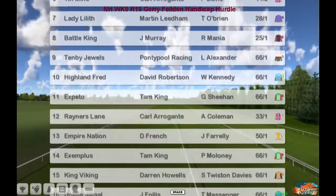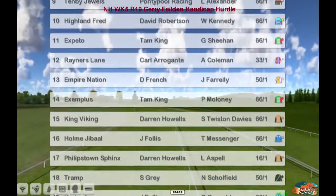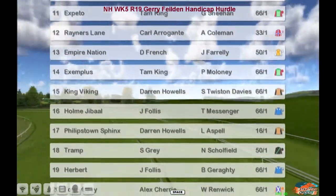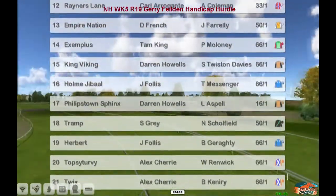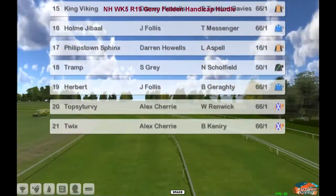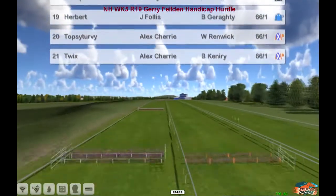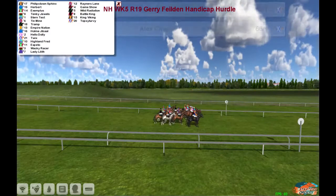Expeto for Tam King. Rainer's Lane for Carl Arraganti. Empire Nation for Daniel French. Exemplus for Tam King. King Viking for Darren Howes. Holm Gibal for James Follis. Philips Town Sphinx for Darren Howes. Tramp for Stu Gray. Herbert for James Follis. Topsy Turvy and Twix for Alex Cherry. 21 of them to go over this two-mile hurdle course here at Newbury.